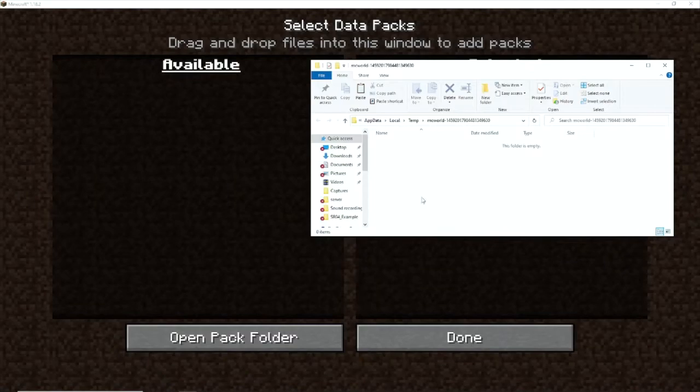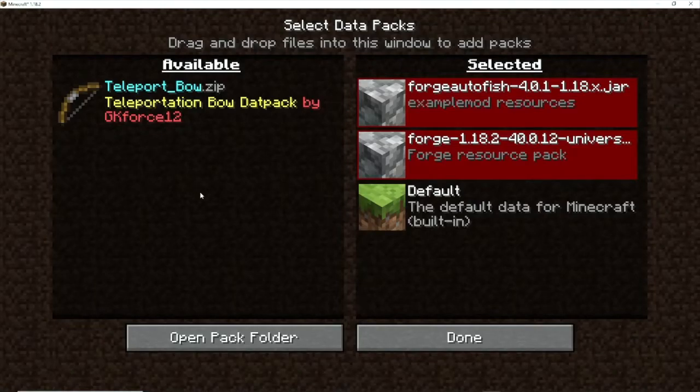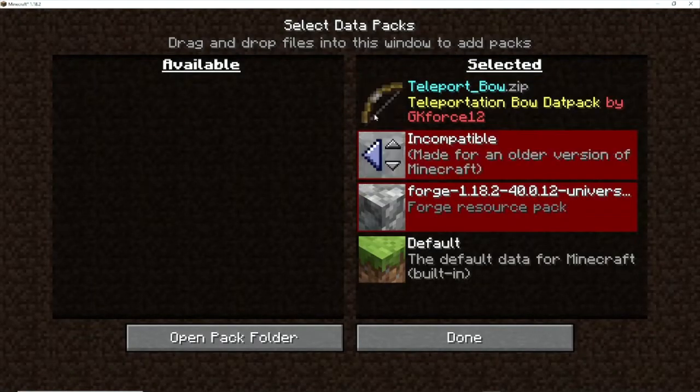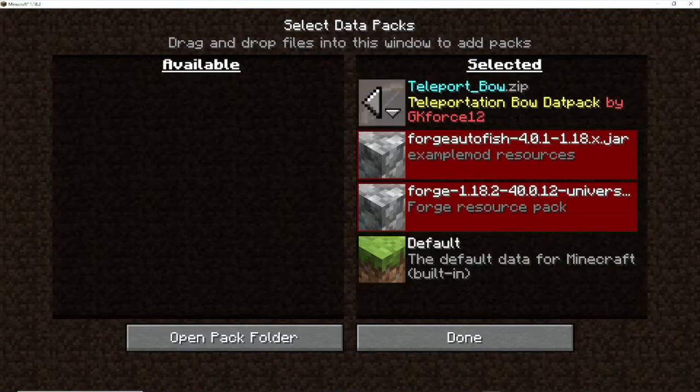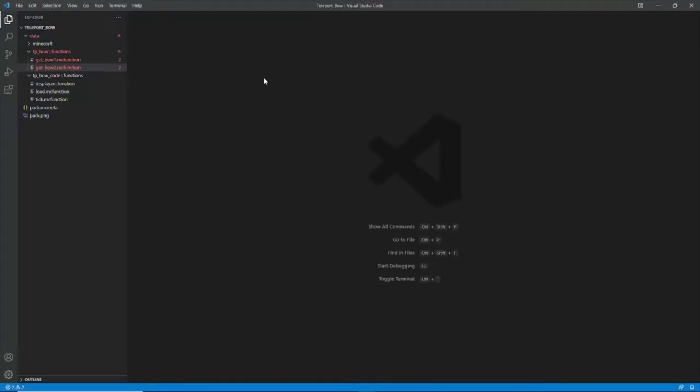Your saves folder will be in AppData, .minecraft, and saves. Once you go to your world, you're going to put the data pack into your data pack folder, then just load the world. Make sure if you are inserting it in a new world to select it. Click done, and then load the new world. Alright, that's about it.